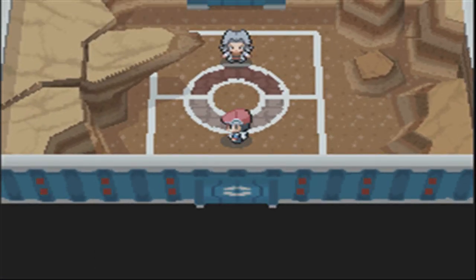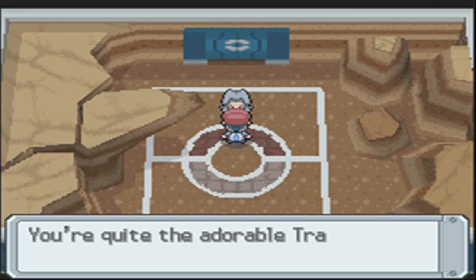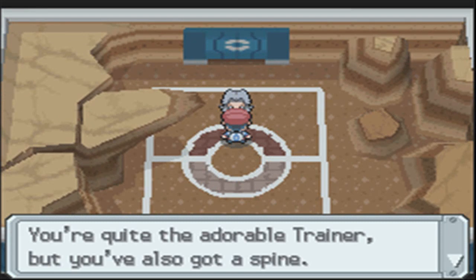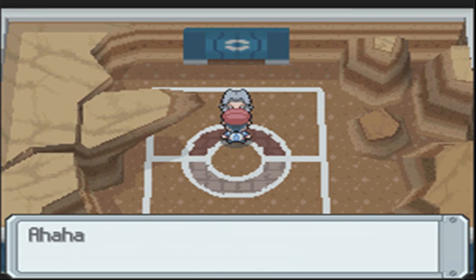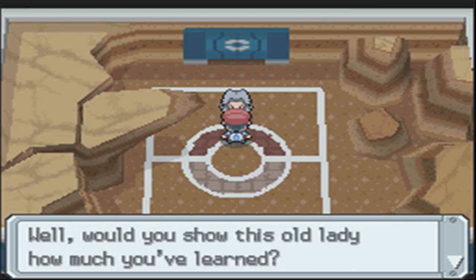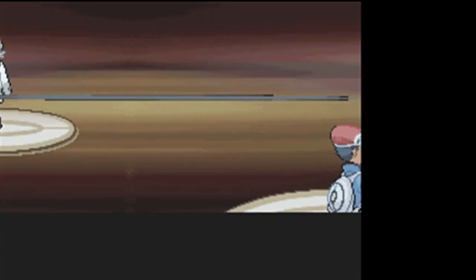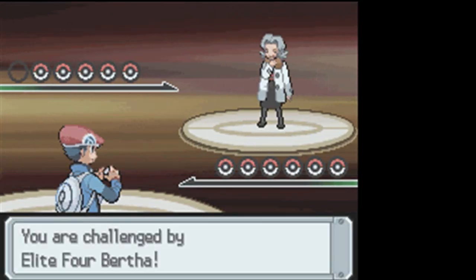Oh, we got some rocks in here. Are you a rock-type trainer, a ground-type trainer? Let's find out - and you're a girl. Well. You're quite the adorable trainer, but you've also got a spine. I'm Bertha. I have a preference for ground-type Pokemon. Would you show this old lady how much you've learned?